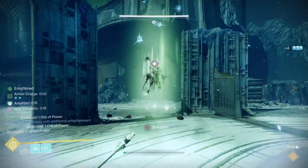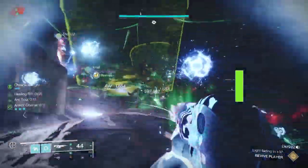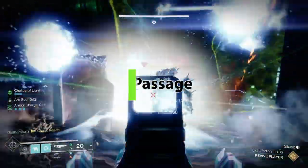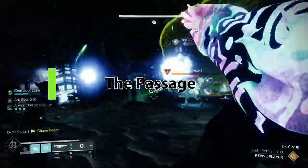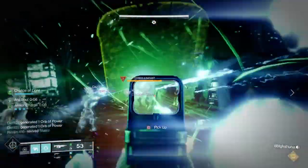You will also use the enlightenment buff to pick up swords. You will also use this in the passageway between the bridge and the next encounter to actually take down green barriers. You have to be enlightened to go through them and take out enemies to advance the encounter.